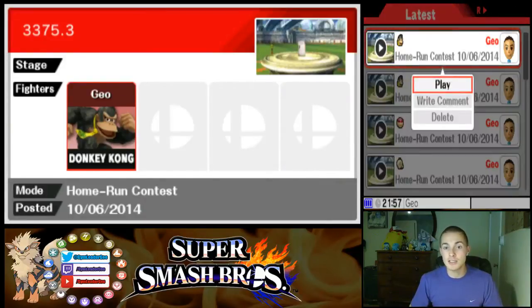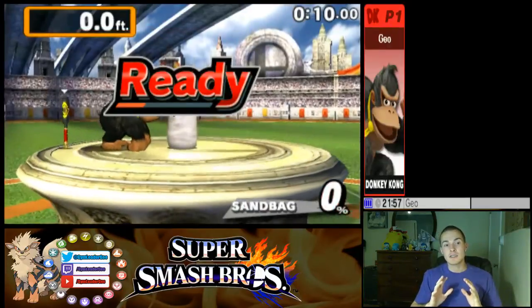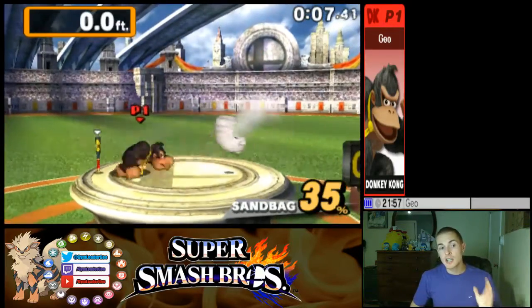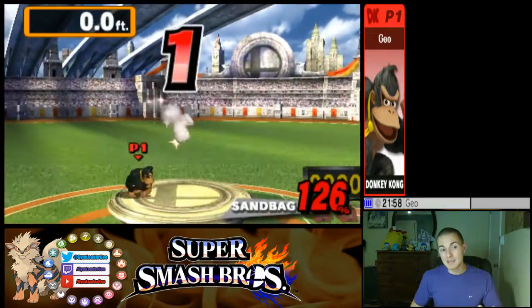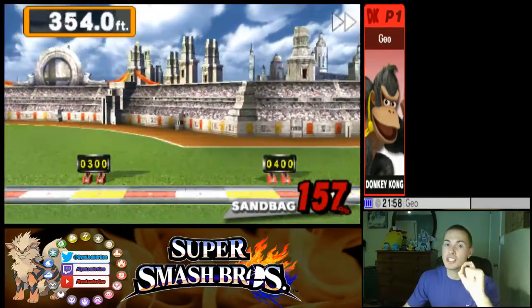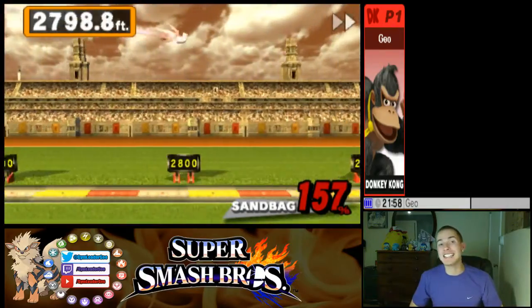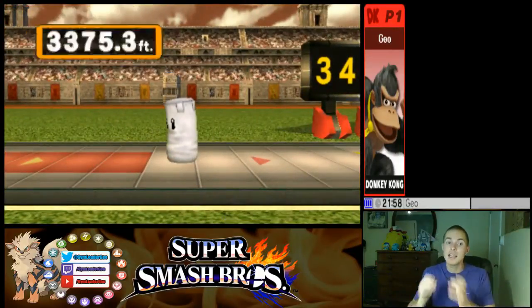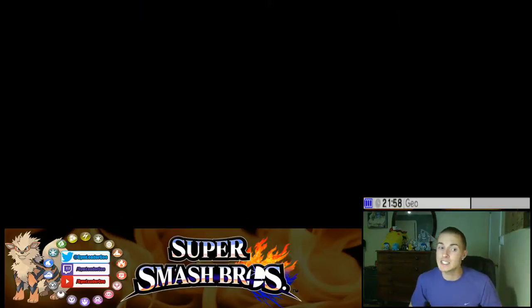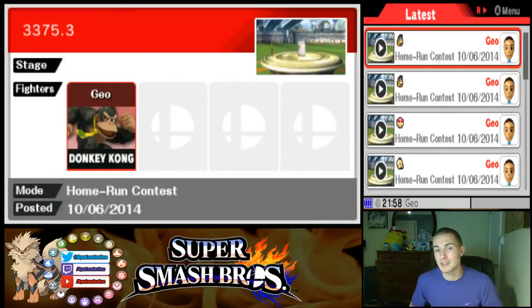Now I'll show you the more complicated way. The exact strategy will be in the description below, but it's two down tilts, two forward smashes, alternate a forward tilt to a forward smash twice, followed by grabbing the bat, down smash, step right into — just barely into — the discolored line in the middle of the circle. If the home run bag is at about 127%, which it should be between 125 and 127 depending on how long you charge your forward smashes, you should hit with just the very tip of the bat. That'll get you 3375.3 feet, though those numbers fluctuate by about 10 feet depending on random shenanigans.